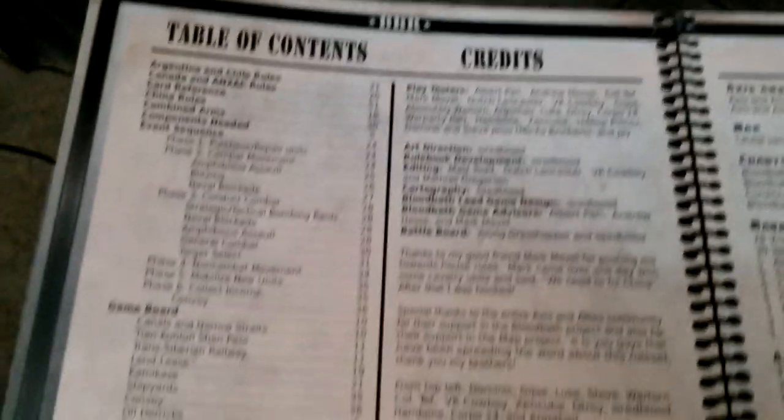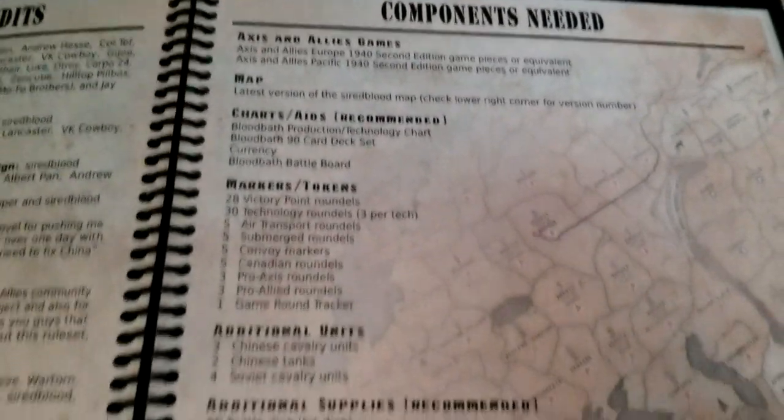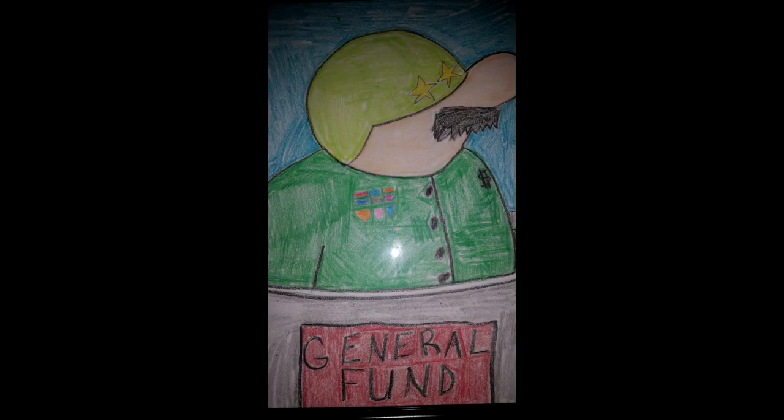I would just say, for what I paid to have this printed, it probably makes more sense to just purchase the map or the book straight off of Sire Blood. In retrospect, that's what I should have done, but I was already having the map made so I went ahead and did this too. Anyway, thank you for watching — please subscribe to General Fun for less dishonor.